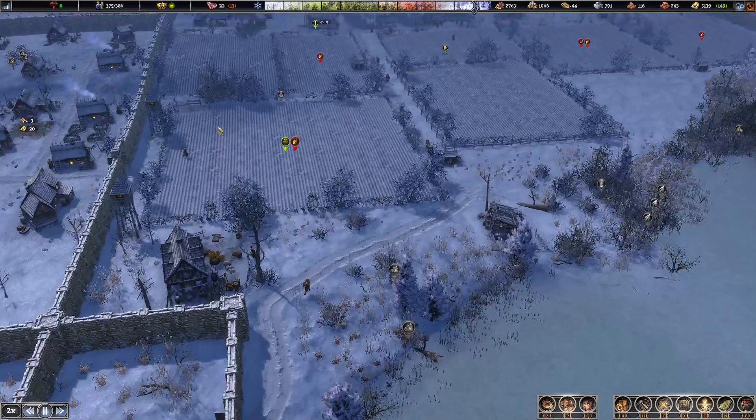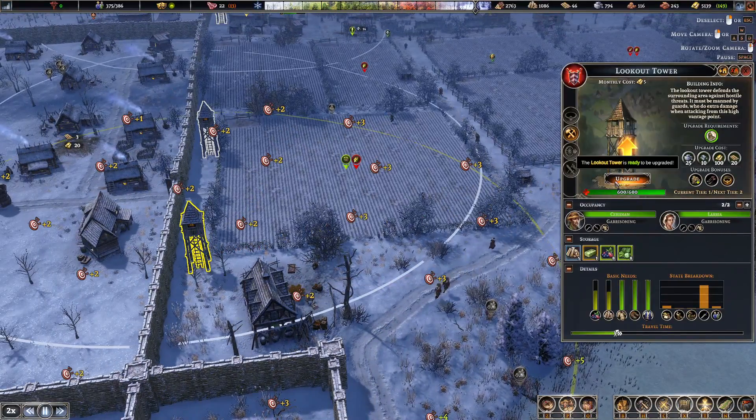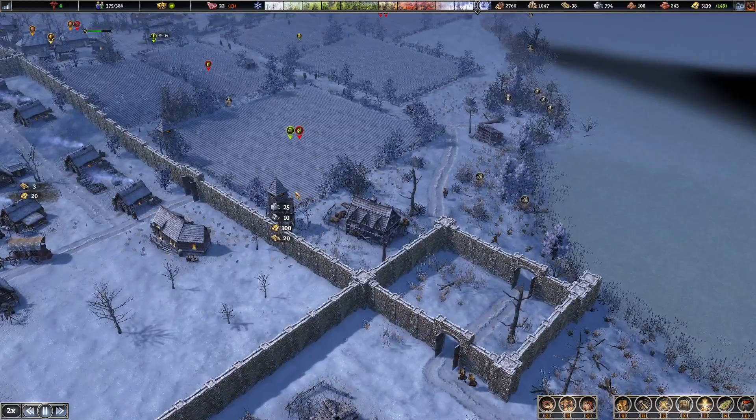Another thing I would like to do is upgrade a couple of these. That was ready to be upgraded. I think maybe if we upgrade this corner, because this is a potential weak spot. So I think if we can upgrade this tower here.